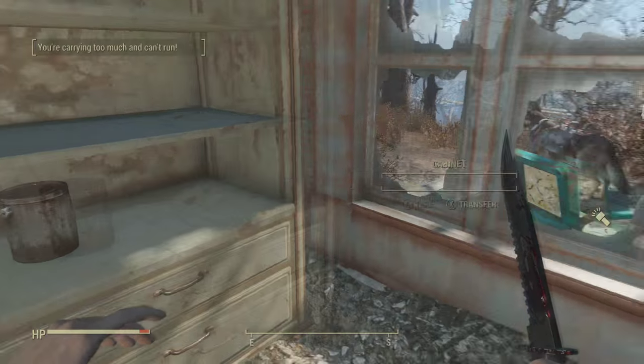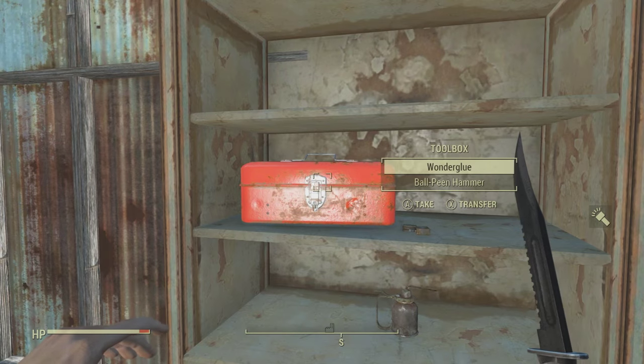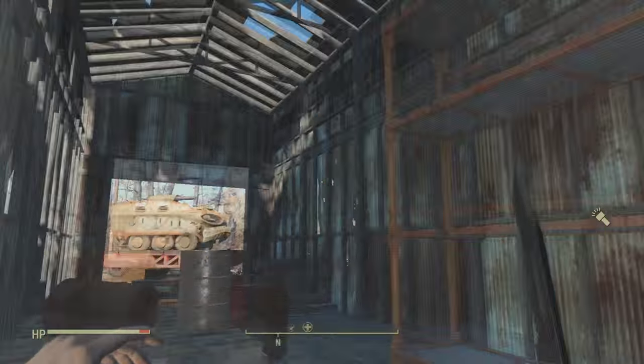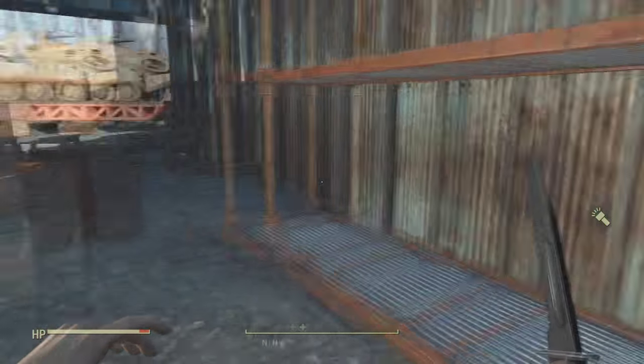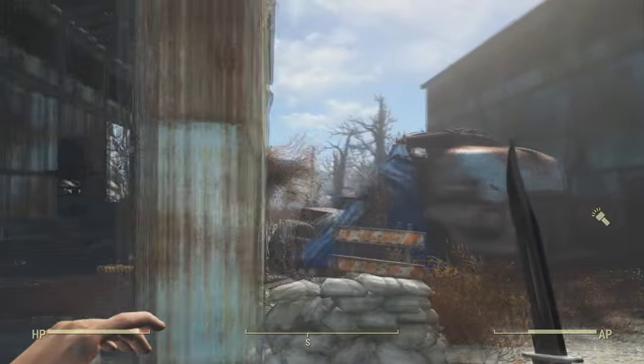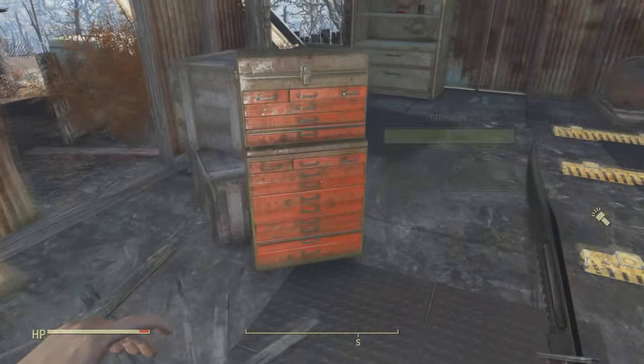So without further ado, let's jump into this. There will be a warehouse with some American pride hanging around, along with some military vehicles outside. Inside a few of the warehouses you can actually find some economy wonder glue, which is a large bottle of wonder glue.